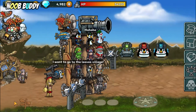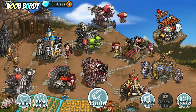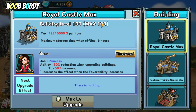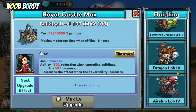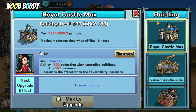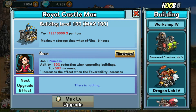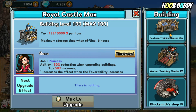In town you can upgrade more buildings. For buildings, I would recommend — as you can see here, there are all kinds of buildings which I've already unlocked all of them. But firstly what you need to do is max level the Royal Castle up to level 100, because any building here will require a certain Royal Castle level in order to unlock.